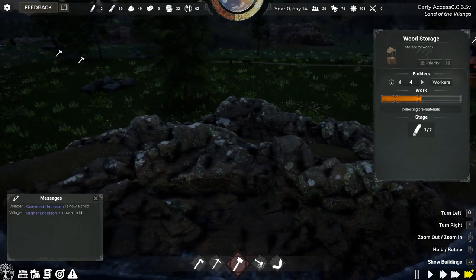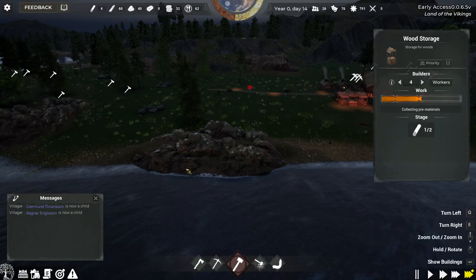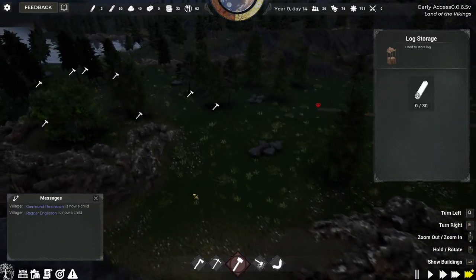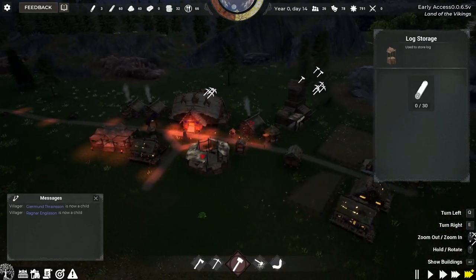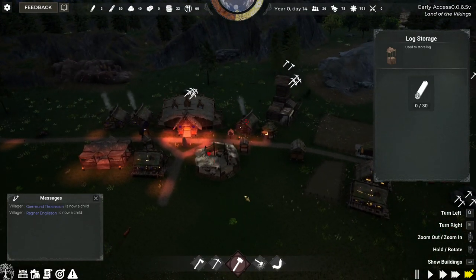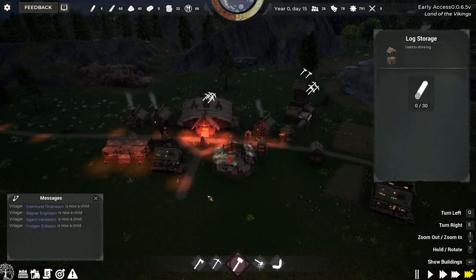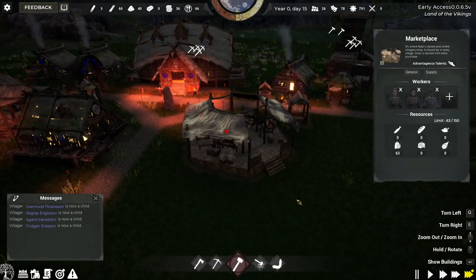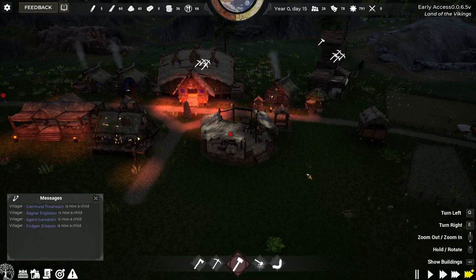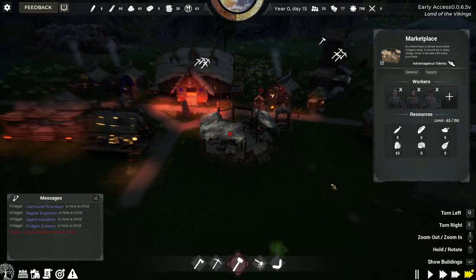That's kind of a greenish tinge — that's probably copper. I'm sure this is a mineable thing. So that'll be exciting to get into mining and smelting, building a blacksmith. I really want to get a tavern going — that'd be a great feel for the village. I'm sure they're going to add things like clothing and maybe tools and stuff in the marketplace.